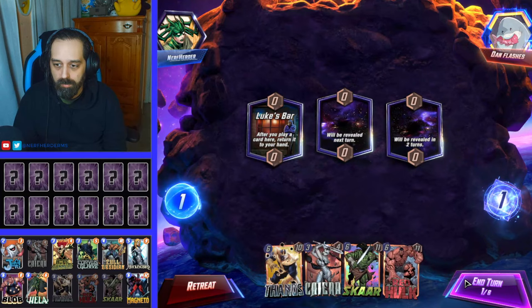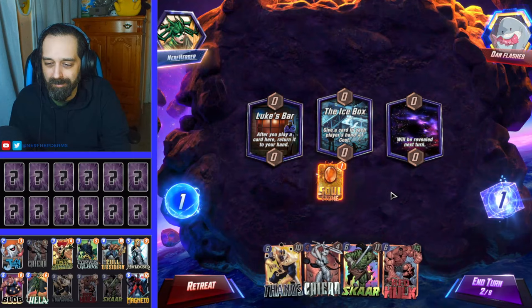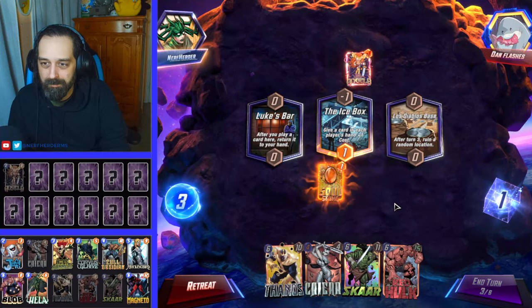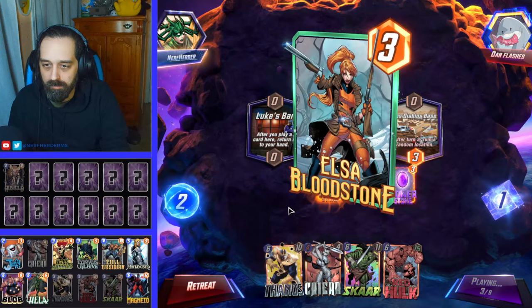Alright, Lux Bar. This hand really sucks, but at least we have protection in it. Oh come on, dude — that's so stupid. Do you think your hand's bad? How about an icebox? Thank you, piece of shit. Let's just play Power Stone over here. We don't want to clog the middle too much, because Angela's gonna output some decent power and we don't want to clog it with low-power stuff.